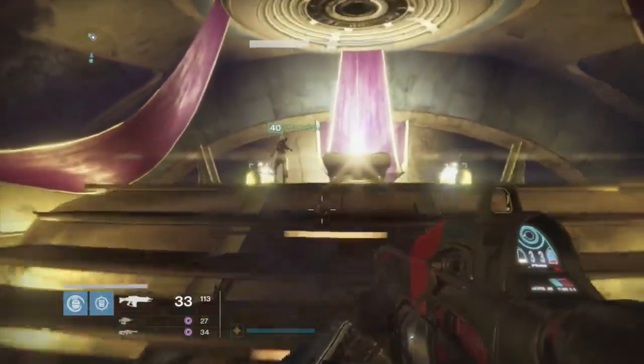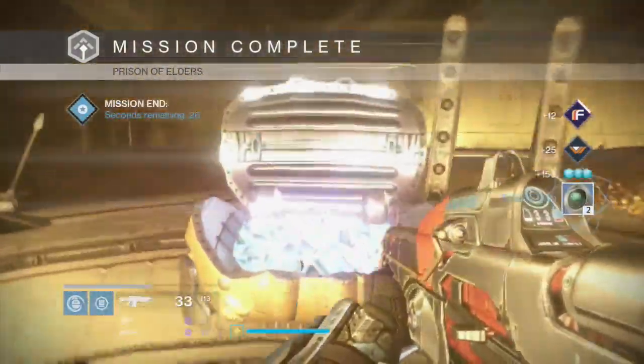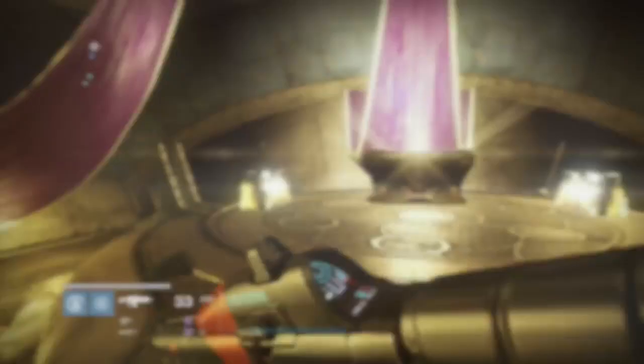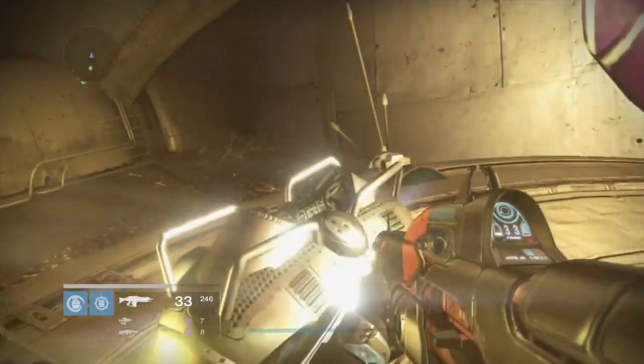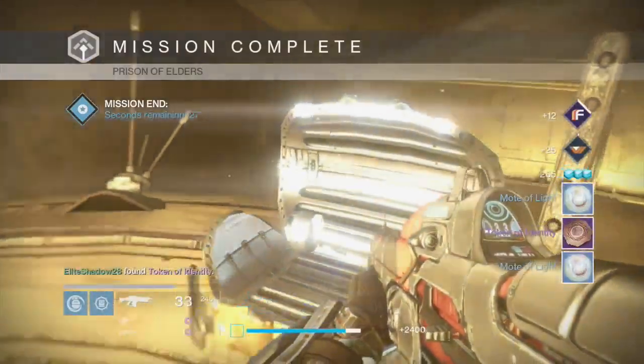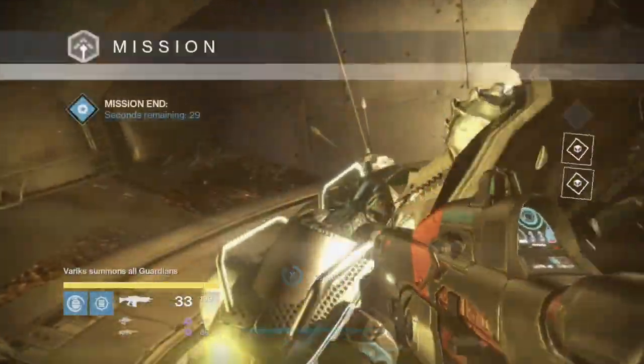As you can see right here I open up these 2 chests, I get 2 strange coins and 2 strange coins, and glimmer and stuff like that. I don't have a treasure key, and at level 32 I don't actually get that great stuff.